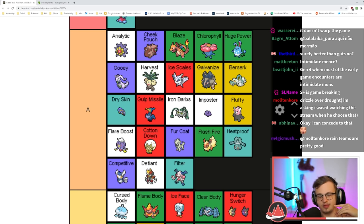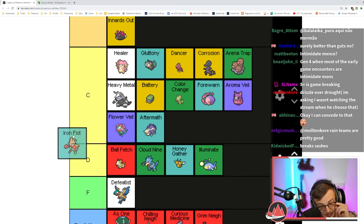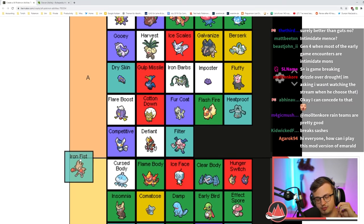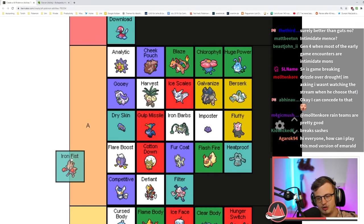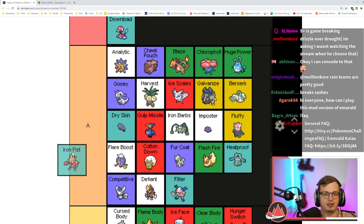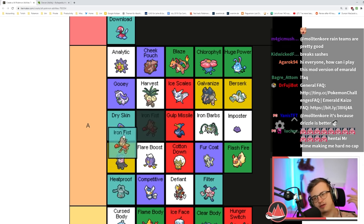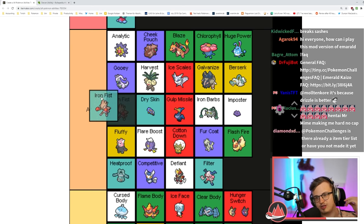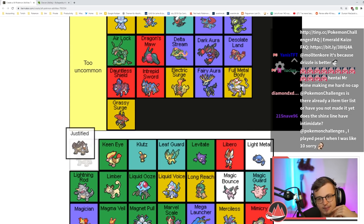Iron Fist is really nice — it boosts the power of punching moves. Hitmonchan has a lot of them. It boosts Mach Punch damage, elemental punch damage — very very good. I think it's an A tier ability. It just gives you a lot more damage output, which is really nice.